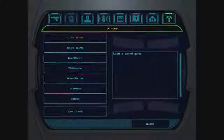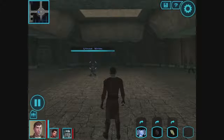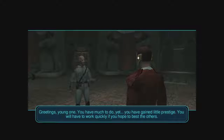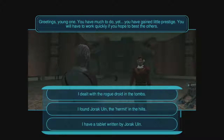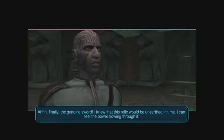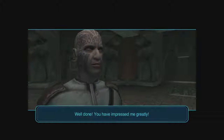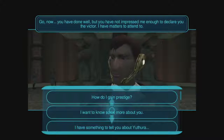We're going to save one more time because we should be ready for the testing and finding of the star map. Master Uthar is just kind of sitting there — he looks very peaceful. Greetings, young one — you have much to do yet; you have gained little prestige. You will have to work quickly if you hope to best the others. Oh, I think you'll change your tune. Oh, can I do the code of the Sith again? Wow, I really have done a lot of things apparently. I have this relic — I knew that this relic would be unearthed in time; I can feel the power flowing through it. We should have kept that. Well done — you have impressed me greatly. Go now — you have done well, but you have not impressed me enough to declare you the victor. I have matters to attend to.